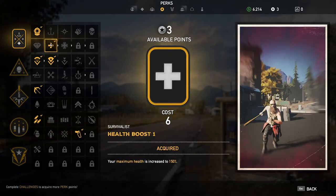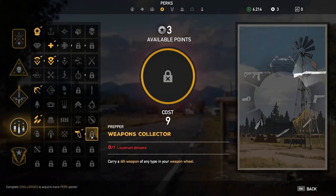Then I'll show you the health boost upgrade, which gives you 50% more health. After that, when you finally kill the first lieutenant, choose Weapon Collector. Then you can carry up to 4 weapons, which gives you some flexibility to choose a bow and a rocket launcher in addition to your machine gun.